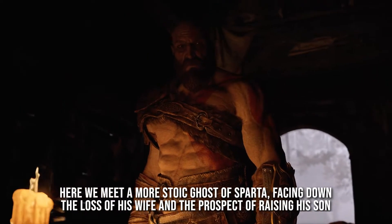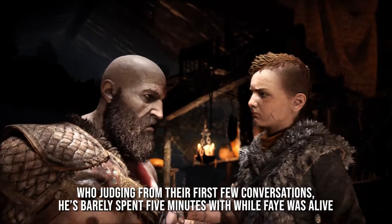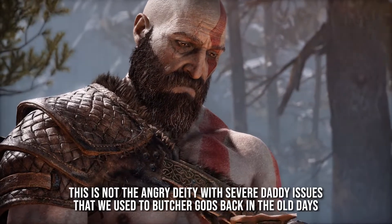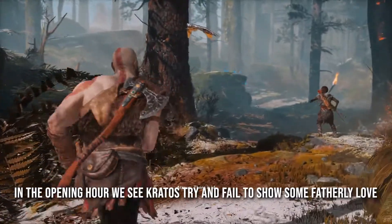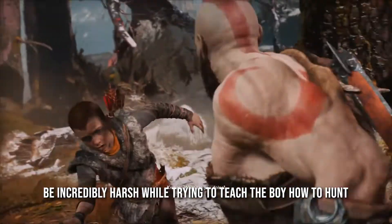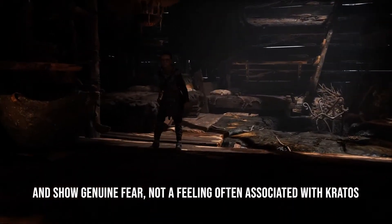Here we meet a more stoic Ghost of Sparta, facing down the loss of his wife and the prospect of raising his son, who, judging from their first few conversations, he's barely spent five minutes with while Faye was alive. This is not the angry deity with severe daddy issues that we used to butcher gods back in the old days. In the opening hour, we see Kratos try and fail to show some fatherly love, be incredibly harsh while trying to teach the boy how to hunt, and show genuine fear — not a feeling often associated with Kratos.